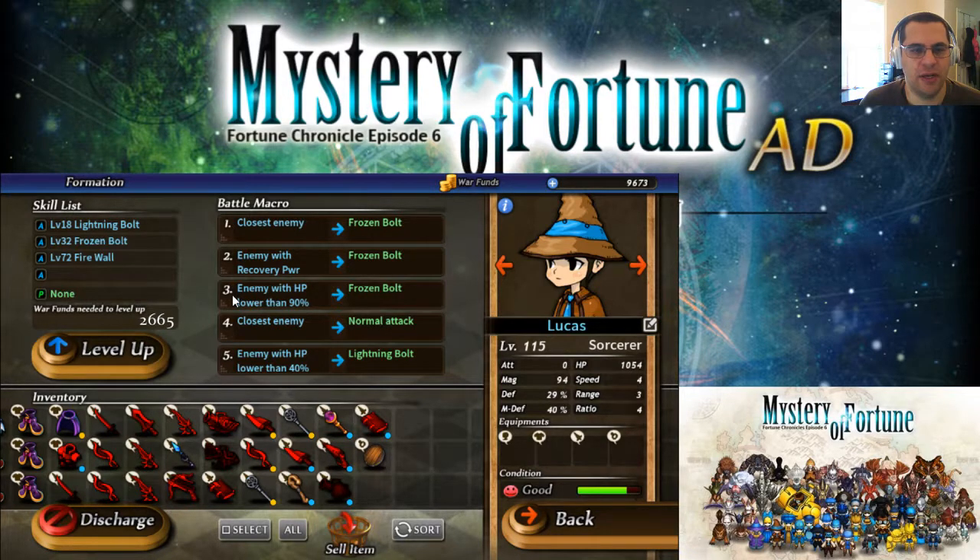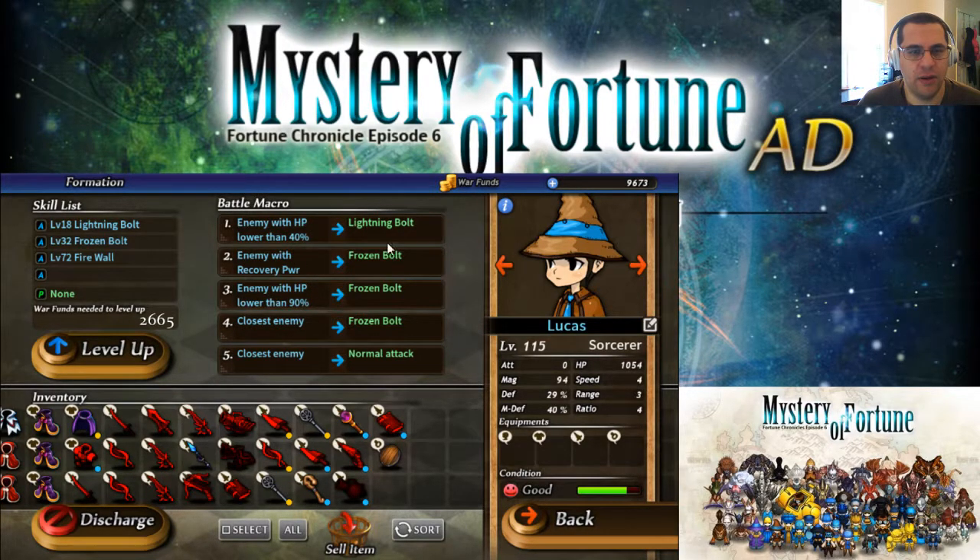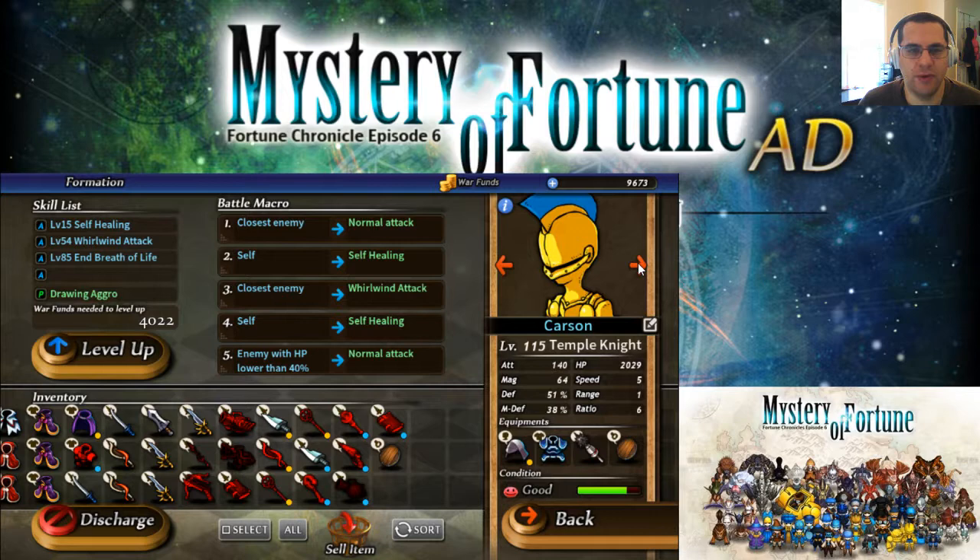I found the Frozen attack works best. The Firewall actually damages your own heroes apparently, so I stopped using it. With Frozen Bolt, it hits multiple enemies and it's not in a straight line — Firewall was also missing most enemies as they would just walk around it. Frozen Bolt has a chance to freeze them and hits a cluster. So anybody that can heal, anybody under 90, and then closest.